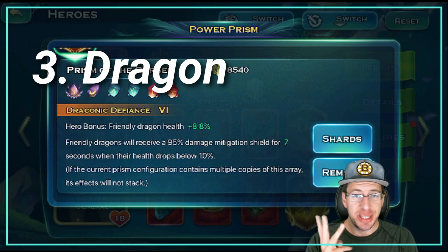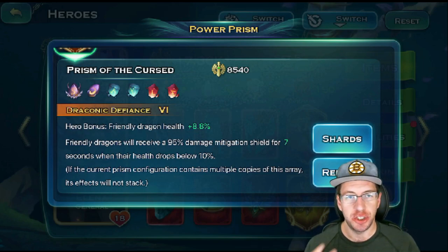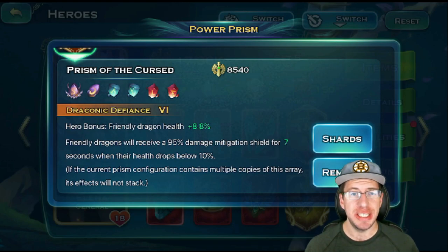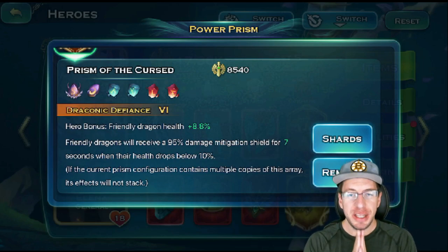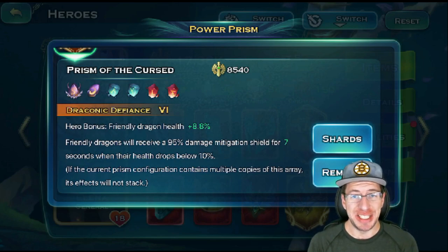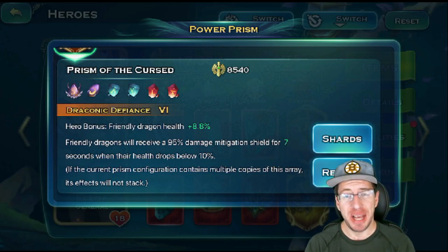The third type is the Dragon Prism — specific to focusing on your dragon. For example, the fine Amethyst Prism setup is one I highly recommend everybody gets. With the fine Amethyst, you can get Dragonic Defiance, which gives a hero bonus of friendly dragon health plus a percentage. The secondary portion gives friendly dragons a 95% damage mitigation shield for 7 seconds, depending on the rank of your Prism. Dragons are an important, cool part of the game, so keeping them alive is super important.